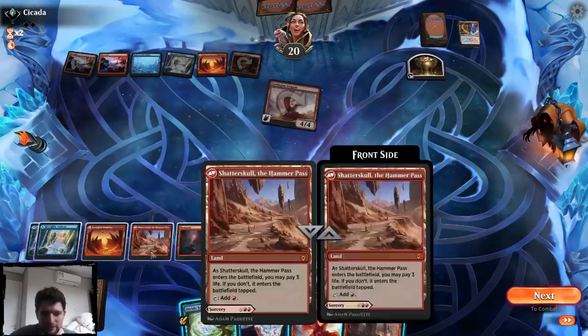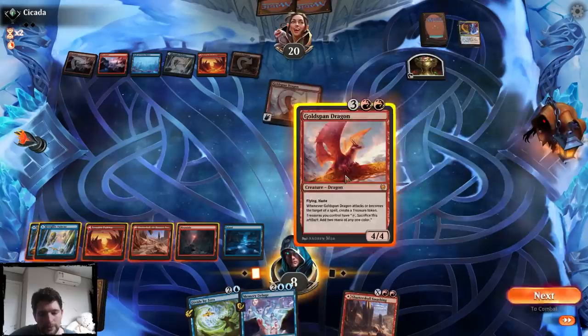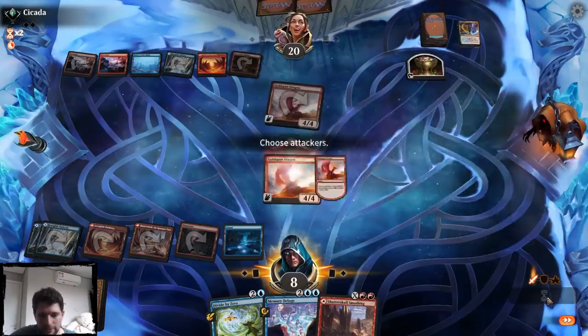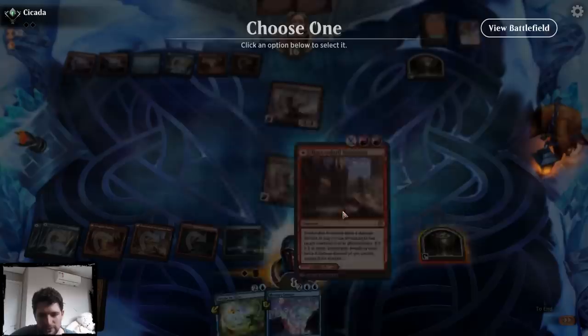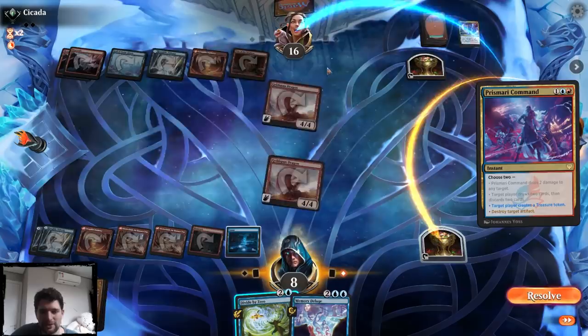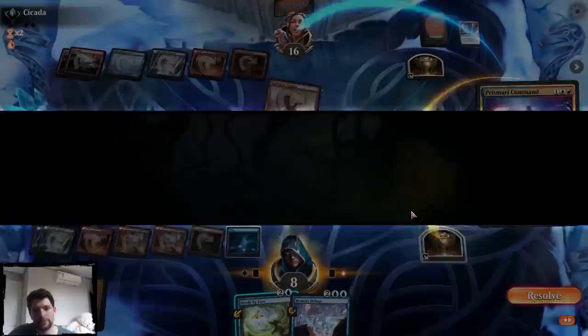I guess I have to go Goldspan Divide by Zero, then I try to attack — I just have to hope they have nothing. Then I can play the mascot exhibition and double block the thing. I think it's the only way I win. I should probably just play this. They're going to get the dragon token. Yeah, I'm just dead here. I just have lethal if I bounce or not.